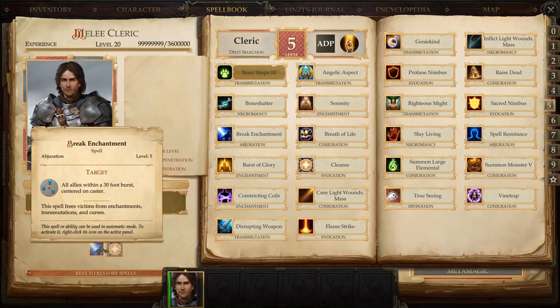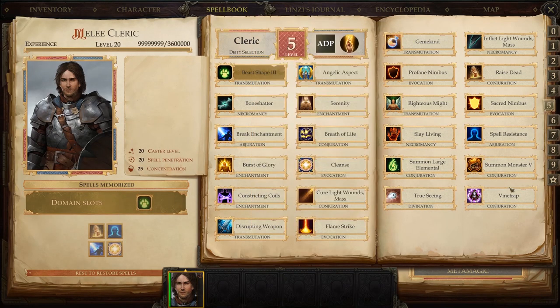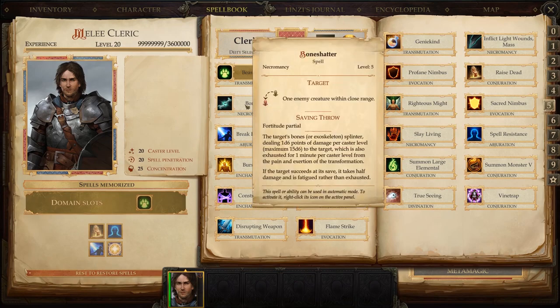Break Enchantment frees victims from any enchantments, transmutations, and curses — including Hold Person, Hold Animal, confusion, or if one of your characters has been dominated. Cleanse gets rid of confusion, blindness, disease, exhaustion, fatigue, nauseated, poisoned, and sickened — which is why I didn't use Neutralize Poison earlier. If your mage Tav is getting poisoned and has low HP, chuck a Cleanse on them. There's also Vine Trap, which is like a small-scale hold effect, but at level five there's not much else I find necessary.